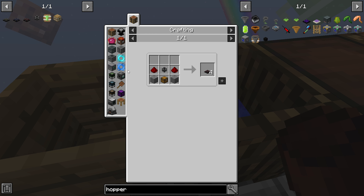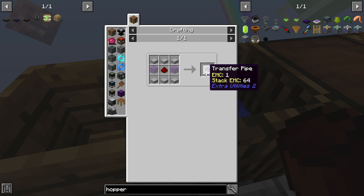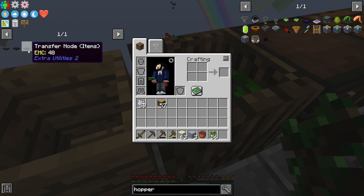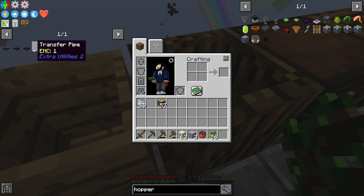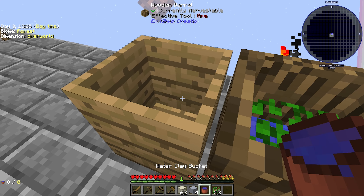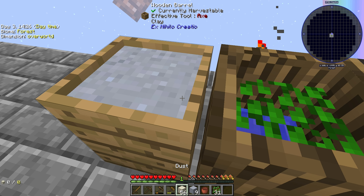I have re-added the transfer nodes and transfer pipes from Extra Utilities 2 back into this game. I have not found crashes anywhere while I've played. I don't know if it will crash later on, and if it does, fair do's, I will change them. But these are just so much better than any pipe in the game at the moment, and I hate the fact that they actually took them out. So if you want to know how to add them back in, please put it down in the comments and I will throw that video up quite quickly for you, because it's fairly easy to do.